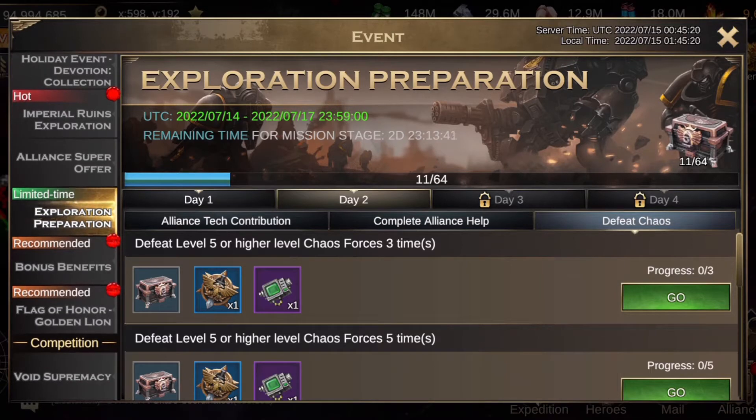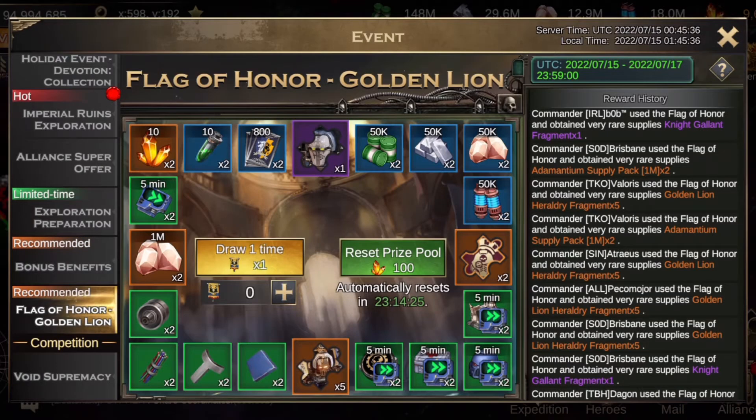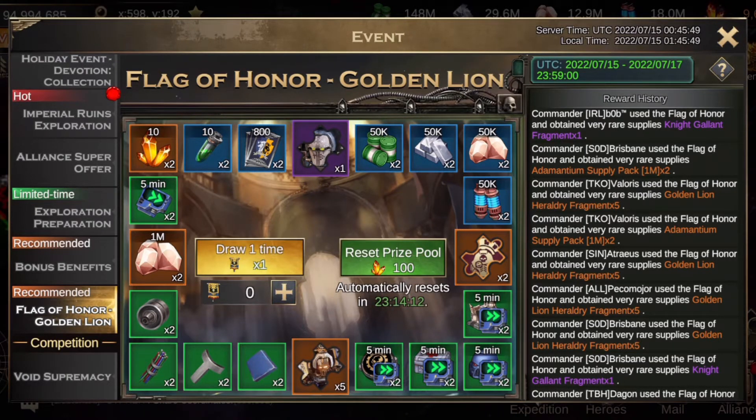We've also got this amazing bonus - the Flag of Honor. That's why it looks so cool right now. We can donate to alliance research or do expeditions to gain some of these. I'll do some expeditions right now to gain some. We get to spin on the wheel and have a chance of gaining the golden as well as the new wolf knight.